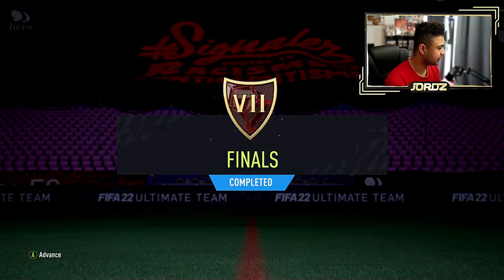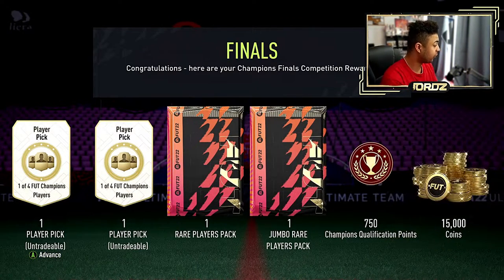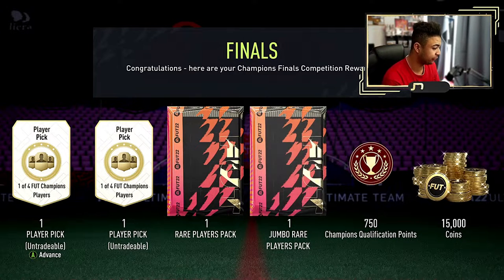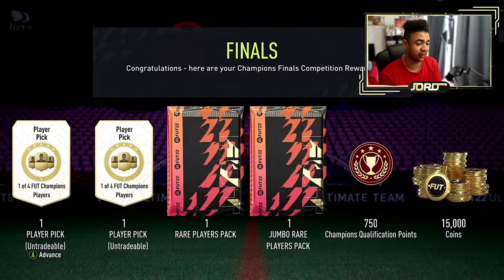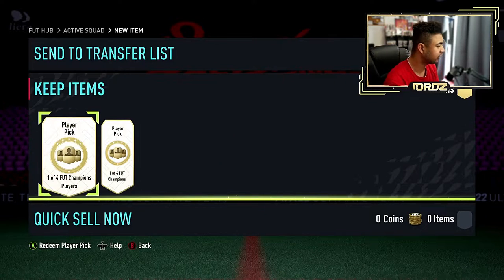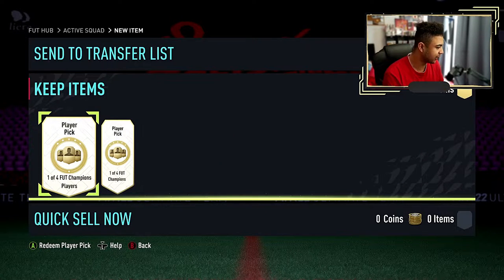Welcome back to the video. As you guys can see, Finals 7, which means I got myself two player picks - one out of four - a 50k pack, a 100k pack, as well as 15k coins and 750 qualification points. Not as good as last week - last week I got 46 points, this week I got 41. There's a bit of a drop off but at the end of the day it's still good, so I'll take it.